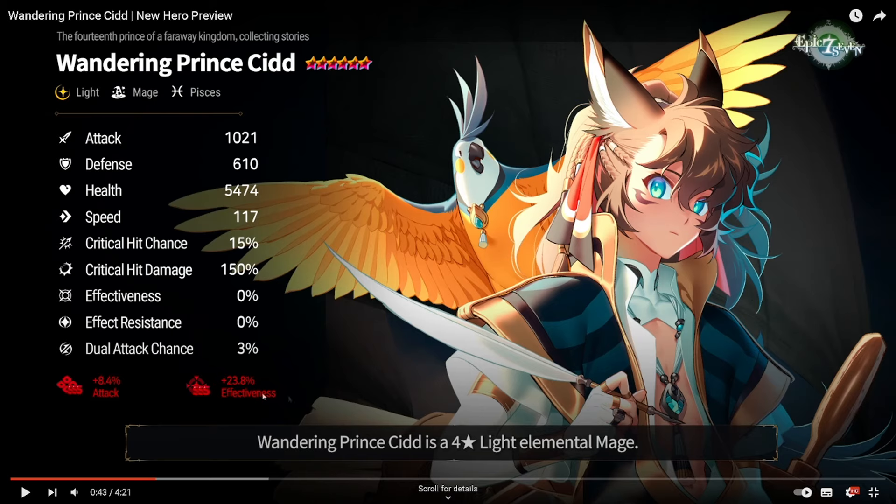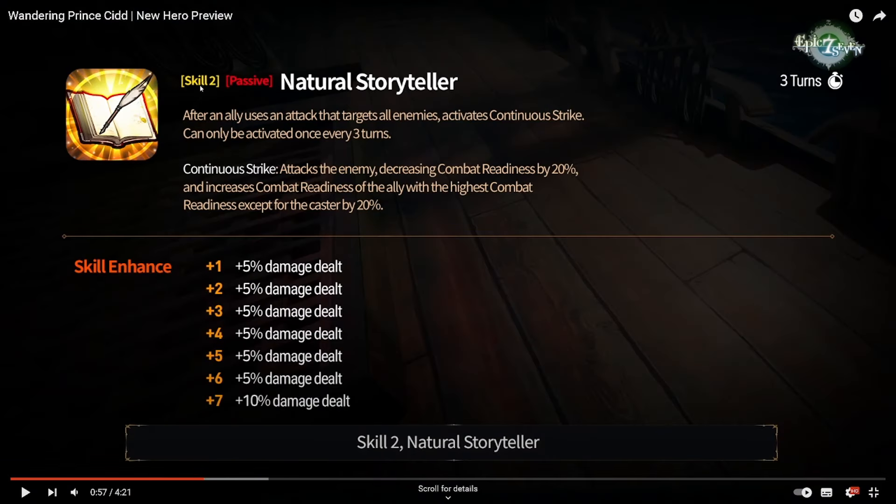117 speed and attack and effectiveness imprints. Skill 2 is a passive - Natural Storyteller: after an ally uses an attack that targets all enemies, activates continuous strike; can only be activated once every three turns. We have a few other units that have this activation after AoE attack. The skill also attacks the enemy - single target, decreases combat readiness by 20%, and increases combat readiness of the ally with the highest combat readiness over the caster by 20%.